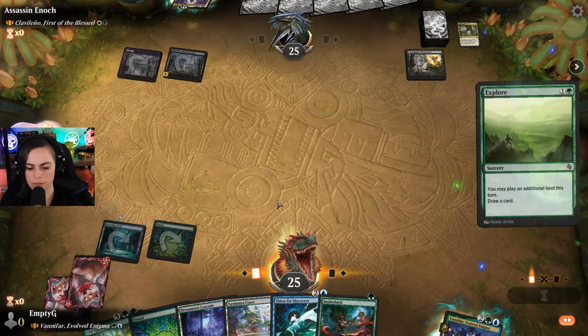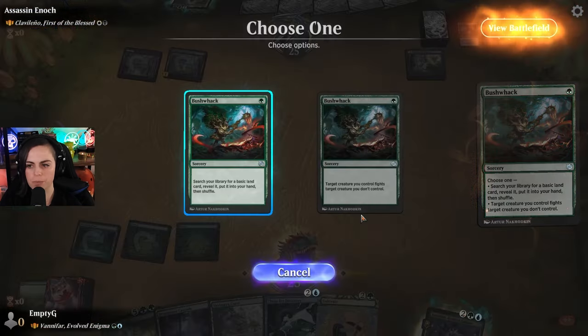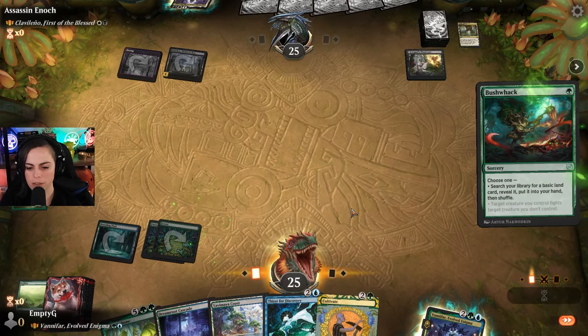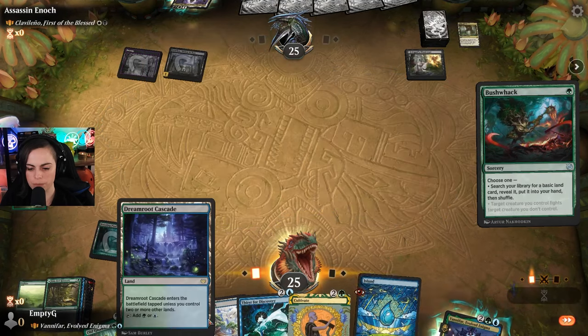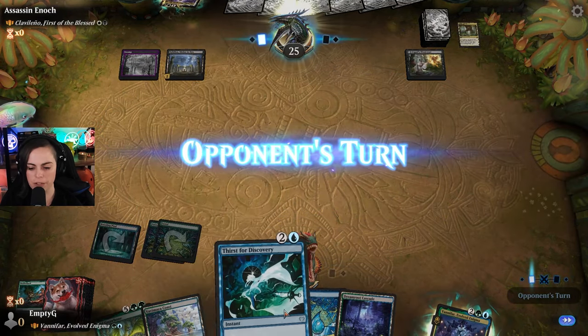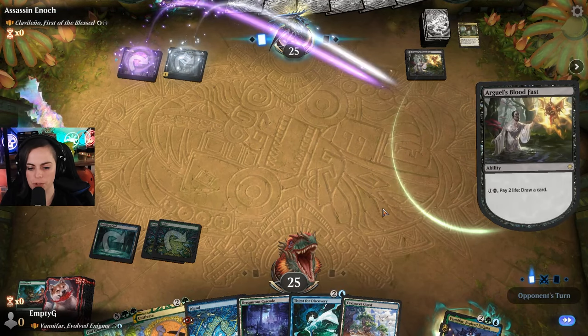We'll put in an Explorer. Awesome, we are ramping. We'll do Bushwhack - get this buddy. Let's grab an island. Sweet, I always feel better when I can do that. And then I'll probably do Dreamroot Cultivate, and then Thirst for Discovery will be able to discard the island that we had to reveal.